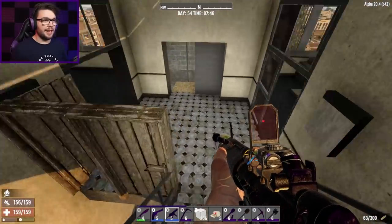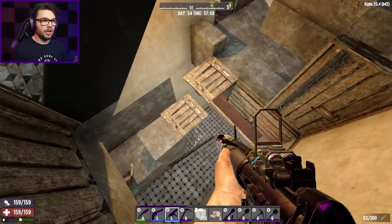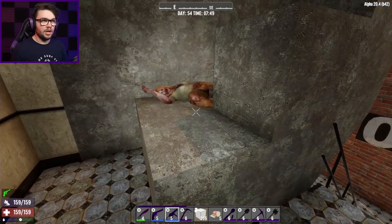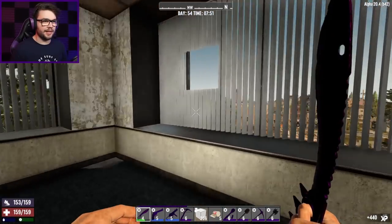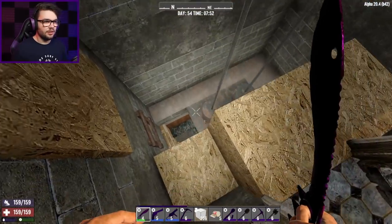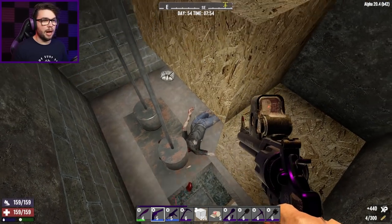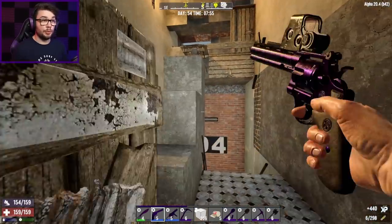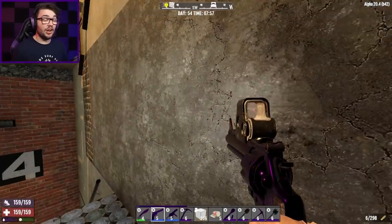I can definitely hear something getting battered downstairs. Is there someone down here? I don't know where you came from, I don't know how you ended up here, but it sounds like there's someone else around here somewhere. Are you stuck outside or stuck in here? There you are. How the hell did you end up here, you puppet? I don't even want to know. Zombies are supposed to have stupid pathfinding now, but getting stuck in that little crevice... I know you're a spider, but there's no bugs there for you.